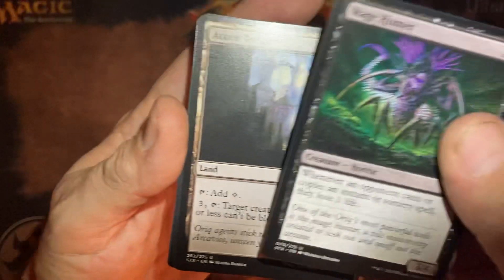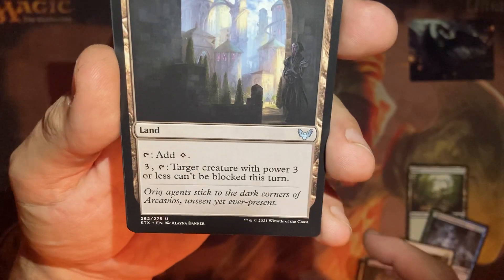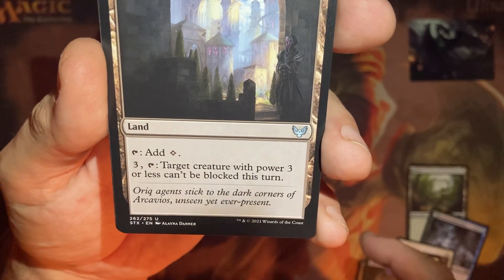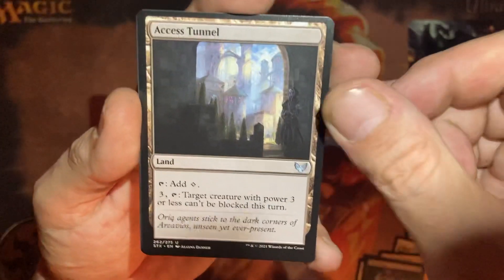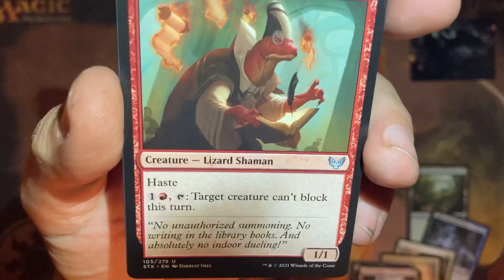Good card. Access Tunnel — target creature with power 3 or less can't be blocked this turn. Buff it after it gets through. Make it big and nasty after it can't be blocked, right before you do the damage.